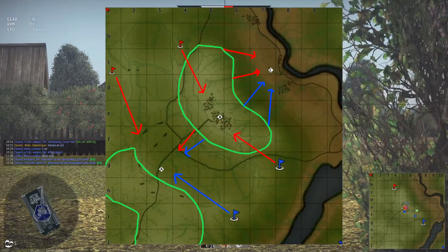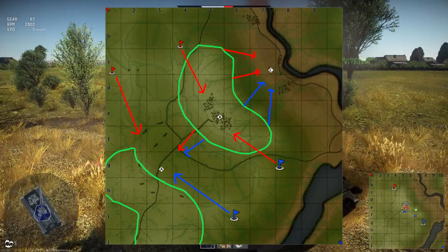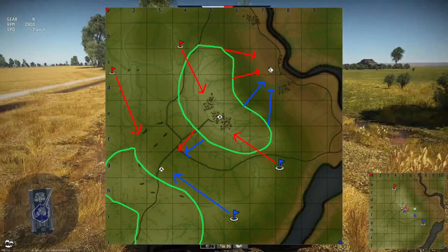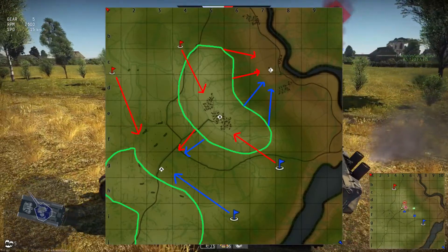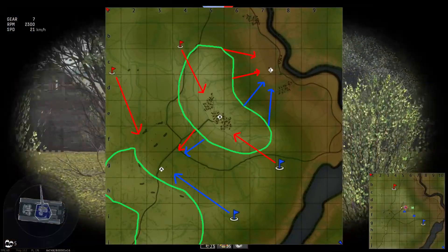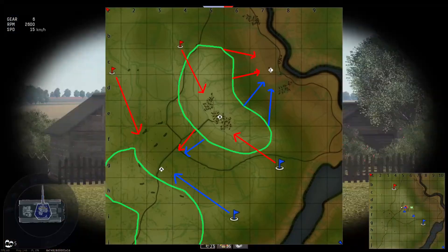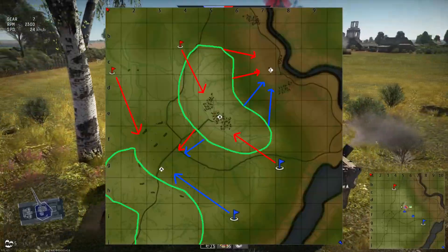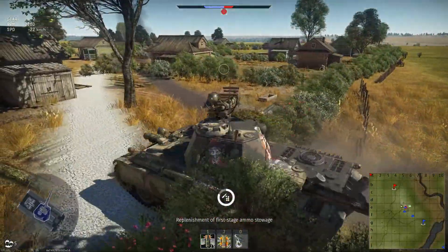From the next map you can see that A and B spawns are pretty standard. You spawn at the bottom, you go to A. You spawn at the top, you go to B. But if you look at the arrows near the C cap, basically anybody who has the B flag — you can't really take C off them. The C flag, because it's got no cover whatsoever, it's just a massive circle in the open.